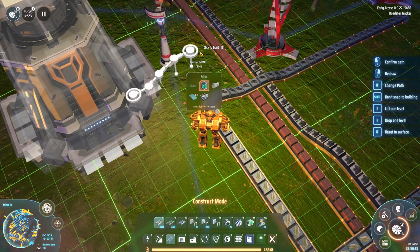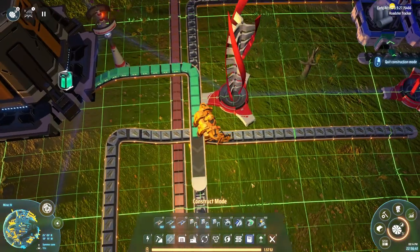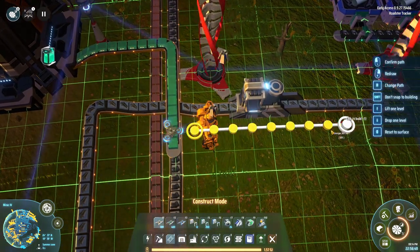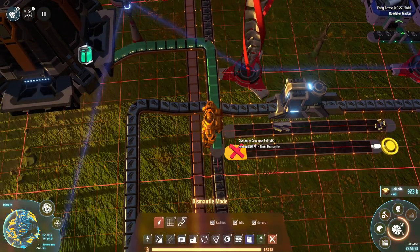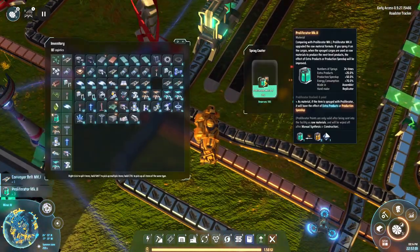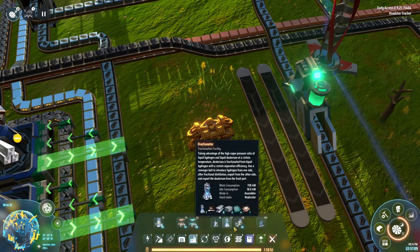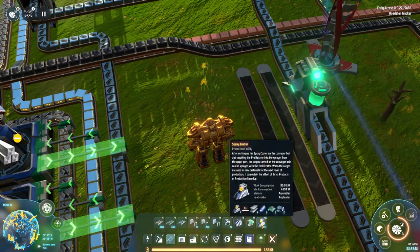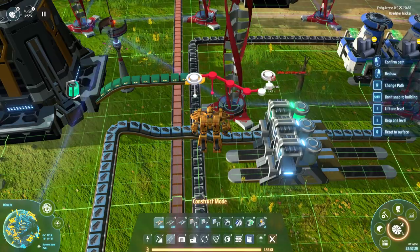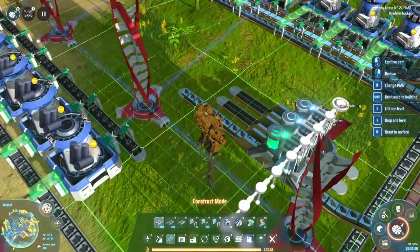Let's start with the proliferator and then let's just paint right here. We're going to set all of our belts coming across here, backing this out. Then proliferate, proliferate, proliferate — one, two, three. One, two, three.